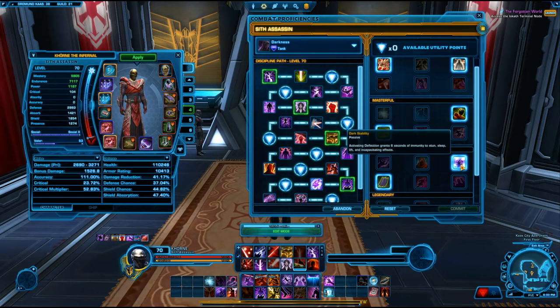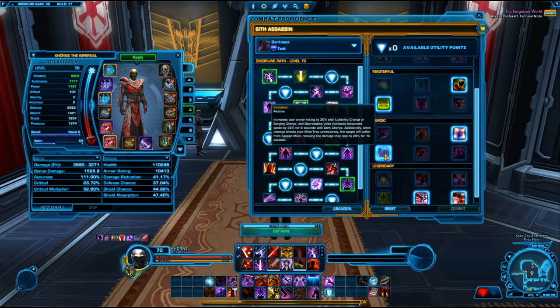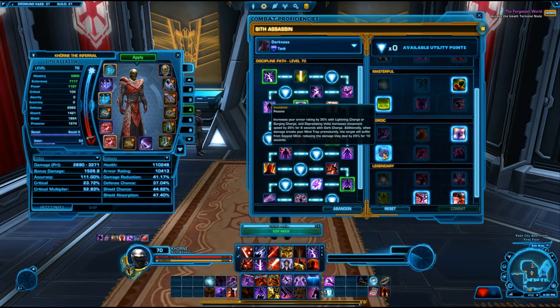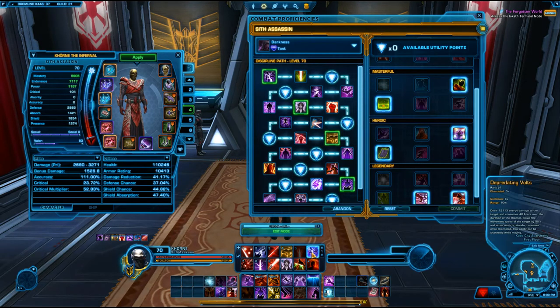Dark Stability activating Deflection grants six seconds of immunity to a whole bunch of effects including stun, sleep, lift, and incapacitating effects. Insulation increases your armor rating by 30% with Lightning Charge or Surging Charge, and Depredating Volts increases movement speed by 35% for six seconds. When damage breaks your Mind Trap prematurely, the target suffers Sapped Mine, reducing their damage dealt by 25% for 10 seconds. Depredating Volts is uninterruptible, slows the target by 50%, and is probably one of your hardest hitting abilities as a tank.